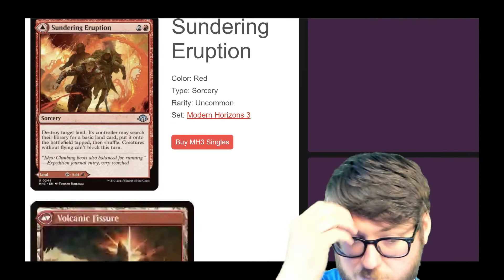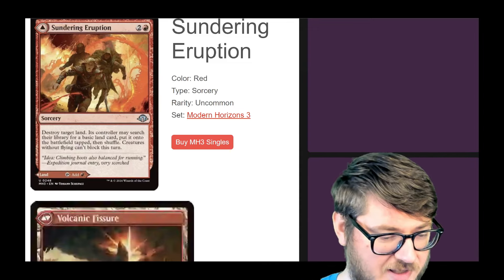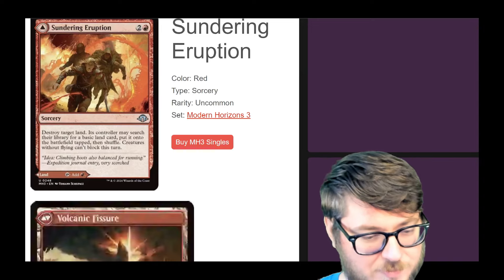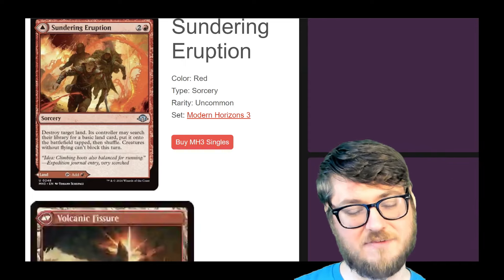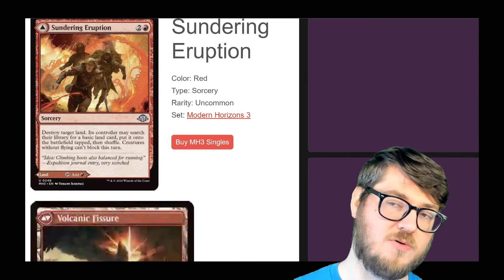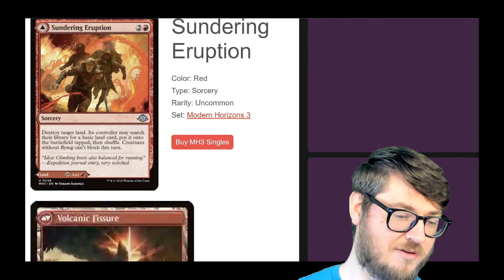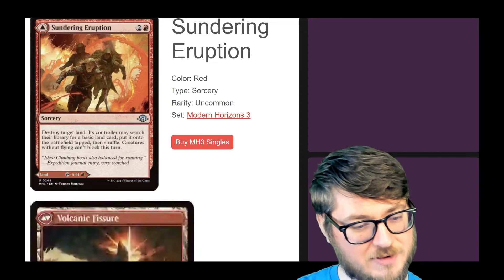Sundering Eruption is the mono-red MDFC that can come in untapped. The sorcery side is actually pretty decent — you get to blow up a land and they get a basic to replace it, but with the caveat that creatures without flying can't block this turn. So if you have a really wide strategy or going really tall, you could potentially one-shot someone in conjunction with this. The other beautiful part is that the can't-block effect affects all your opponents, so you could blow up any land that's being an issue and still have flexibility in which player you're targeting.